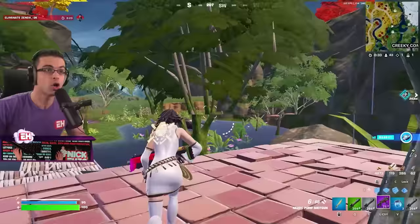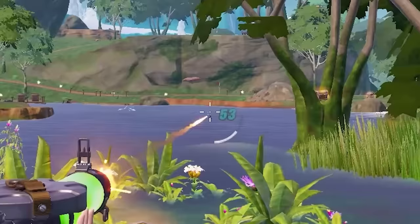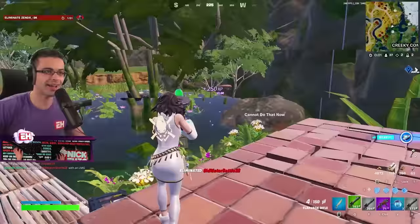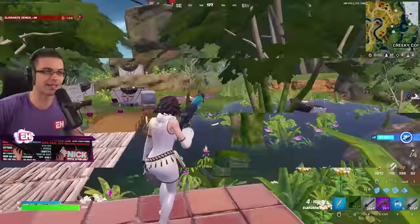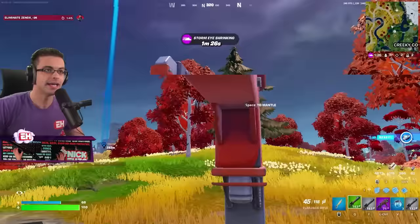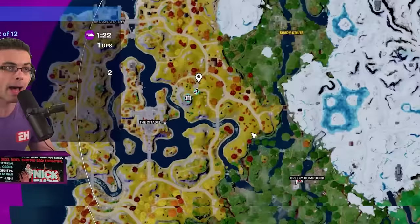We're going to rotate over there — you see where that AI is? He will take you to the vault that's just outside the Citadel — it's a new one this season. Now we're going up this zipline and going to that AI. You can check if someone already took him on the map: if someone picks him up, it'd be red and you could see him moving in real time.